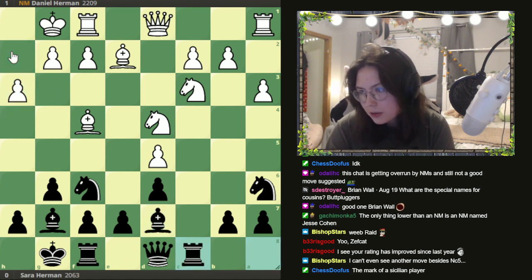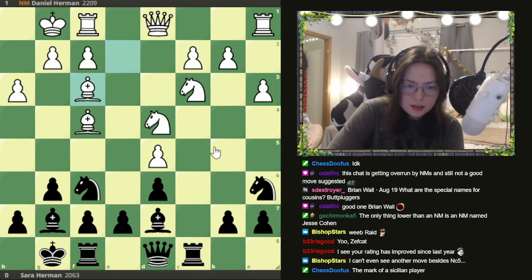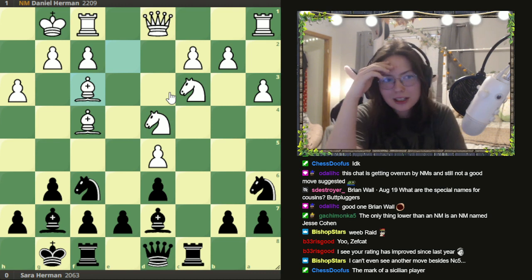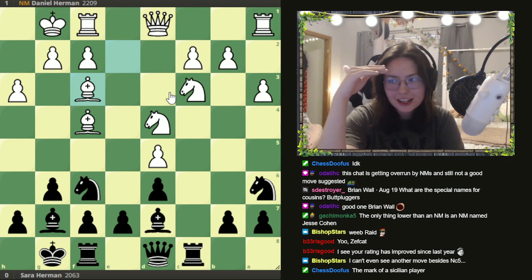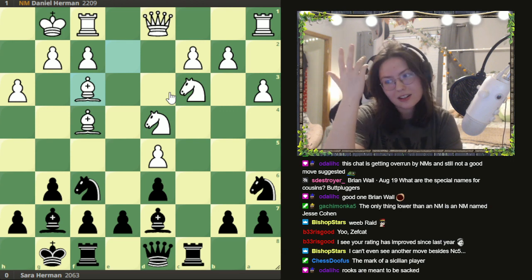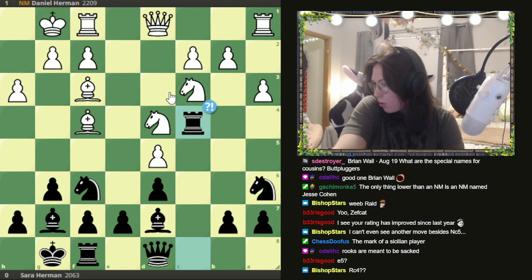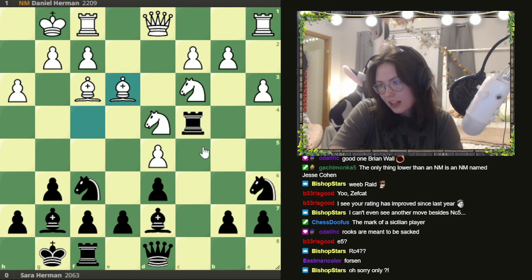He plays h3, then I play rook c8 — I want to take here and here, but it doesn't really work because this is defended, so I'd just be sacrificing an exchange without getting anything. I thought for a long time and played rook c4, which is completely unhinged. My idea was maybe I'm threatening something, but there's just a simple way to defend — he played bishop e3. I was like, why is my rook on c4?